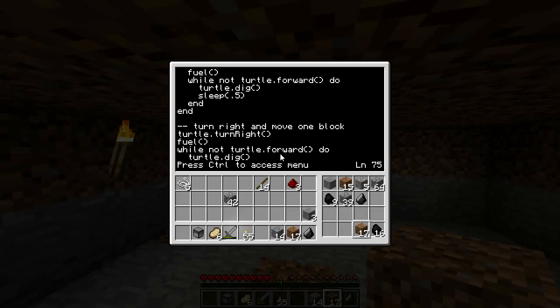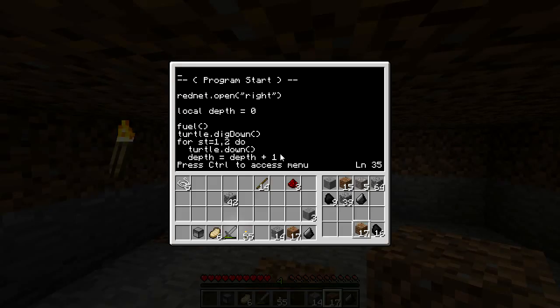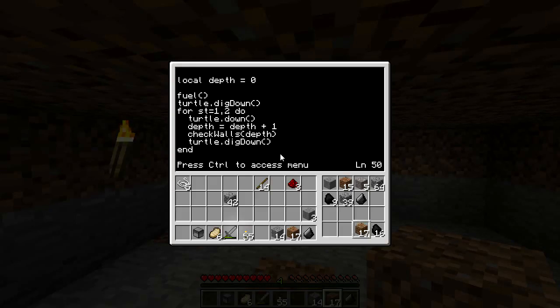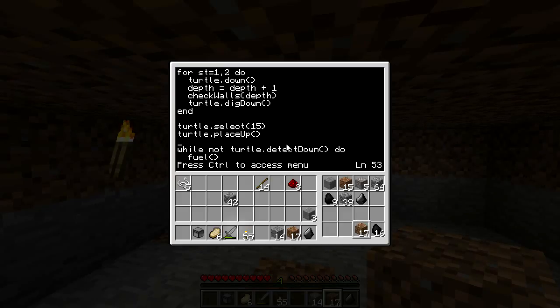So I'm just going to change that to depth to one. The other bug is back at the beginning where I changed some stuff — select 15, place up. Did he not like that? It is place up, right — turtle dot place up.